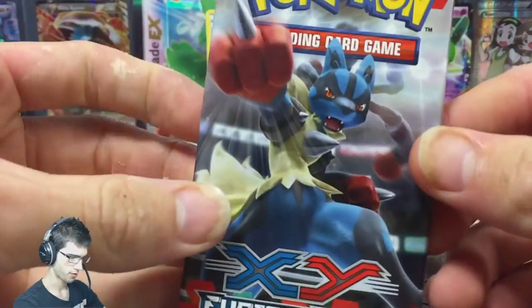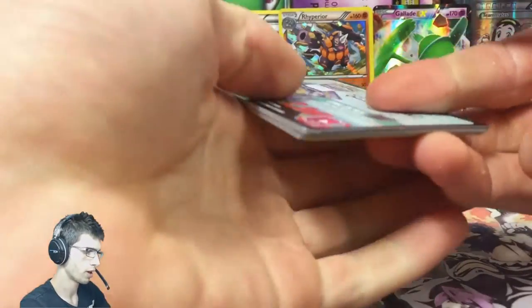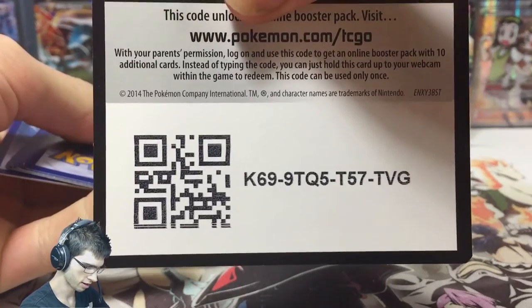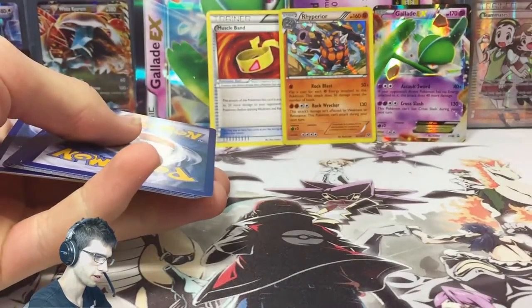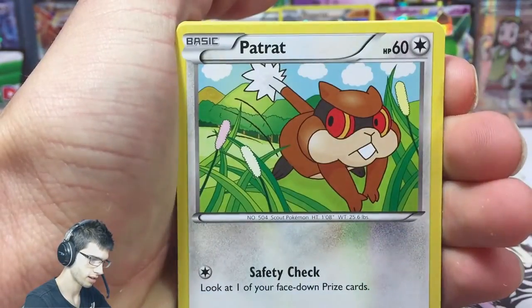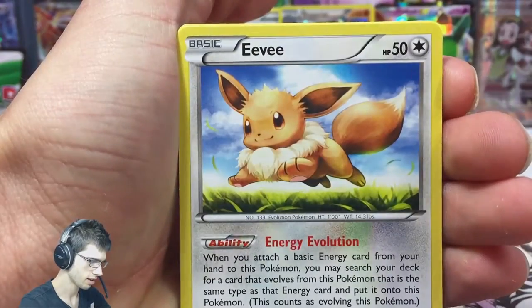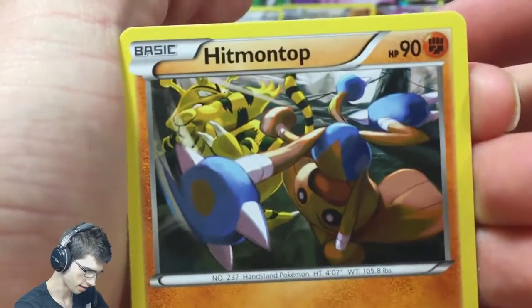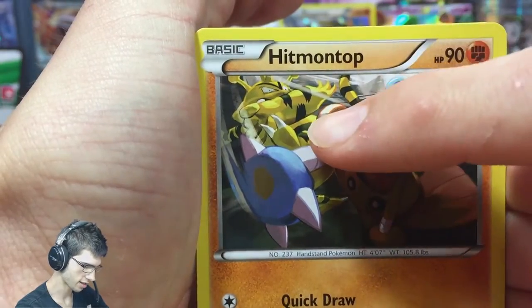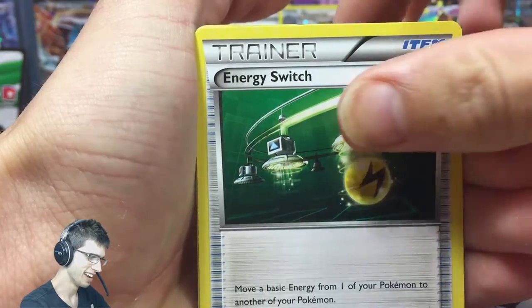When I was opening Furious Fist packs before, I don't think I ever pulled a Seismitoad out of a pack — I had to buy one from Troll and Toad. Let's see what we can get here. We have an Electabuzz, a Patrat, a Slakoth, a Nuvema, an Eevee, a Hitmontop — look at that fly-kick on the Electabuzz. I just forgot the name of that move, that's pretty bad. Energy Switch, an Amoura, a Magmar reverse — that's cool.